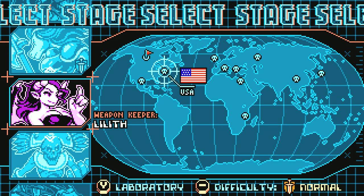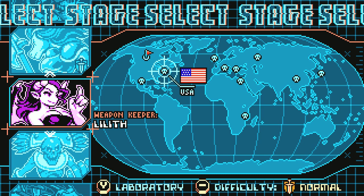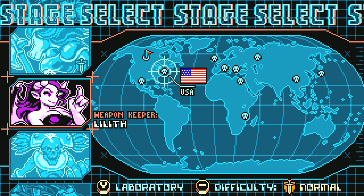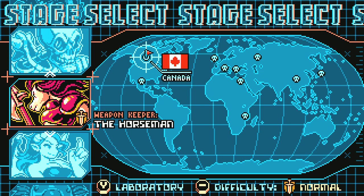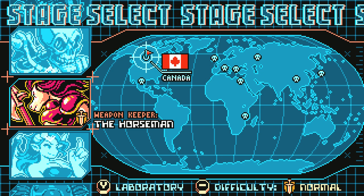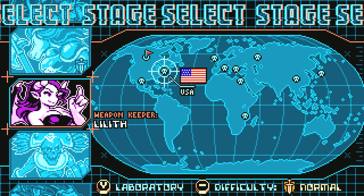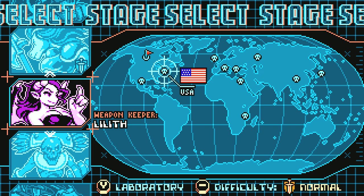Welcome back to more Panzer Paladin. Last time we joined the intrepid duo of Flaming Grit on their worldwide tour of going around and defeating all the weapon keepers around the globe to retrieve the cursed weapons that fell from the sky. We wrapped up Canada - the prologue, or the preliminary level - to get a handle on the controls and mechanics. Today we're heading over to the good old US of A to deal with the second weapon keeper, although it feels like it should be set in Vegas rather than New York.